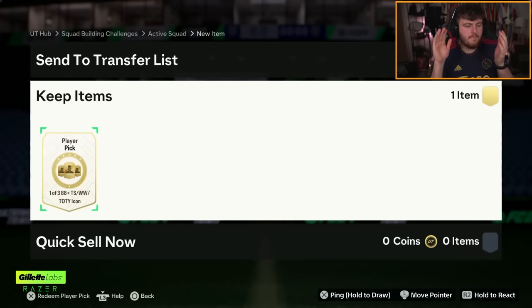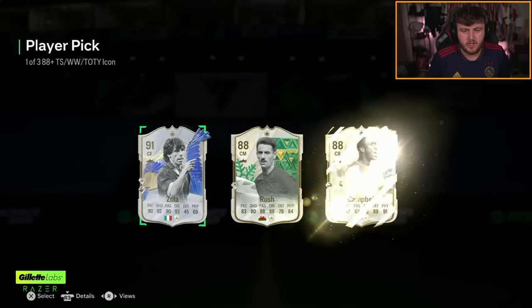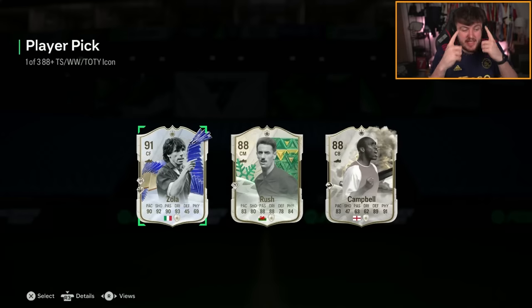Next one — can we get like a decent Thunderstruck? Like a Cafu or... We've got Zola again. I was gonna say Cruyff. We've had two Campbells by the way — same slot both times. I'm telling you, man.